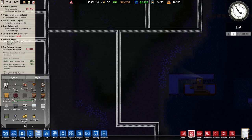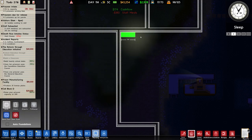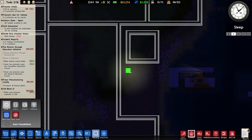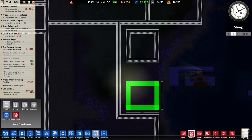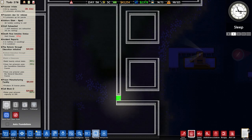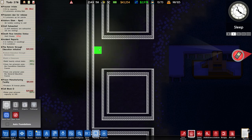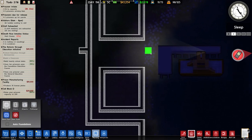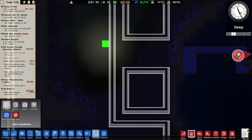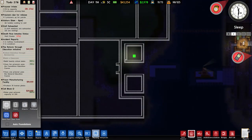So a seven by seven helipad there, and then you've got your double pathway going into here which is your entrance. Does that work out? It does work out. Let's work on that principle. Unlike the other area, do we need a checkpoint? I think we do — standard procedure is just put a checkpoint in.